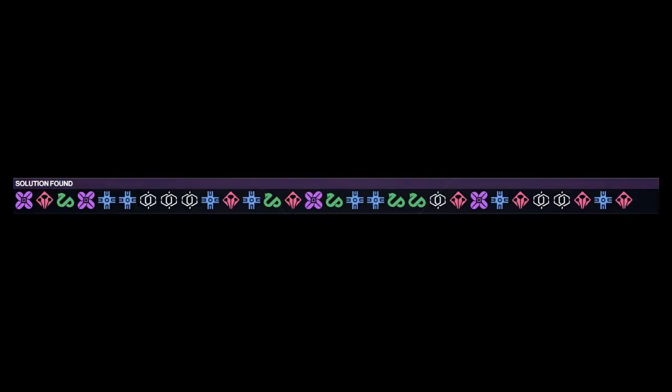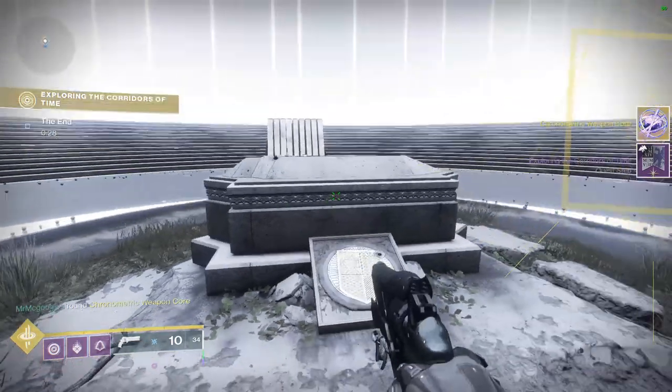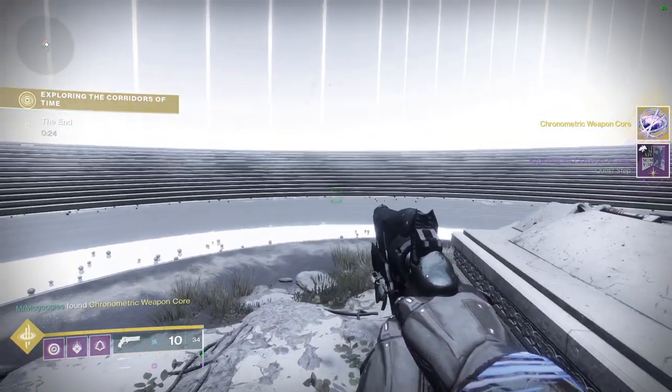I'll show it right here on screen — this is the code to unlock the final part of the quest: 30 doors you have to go through. Once you finish that, you get the Chronometric Core. You take this to Saint-14 and he tells you to go to the Tangled Shore.